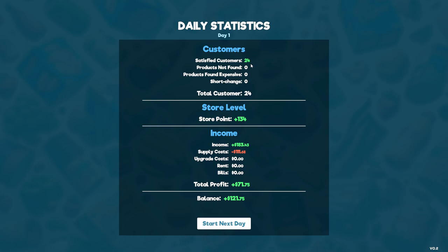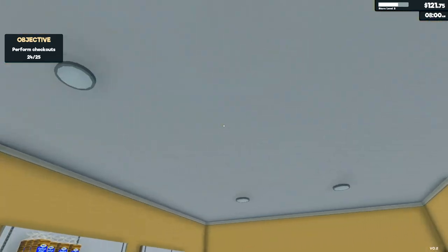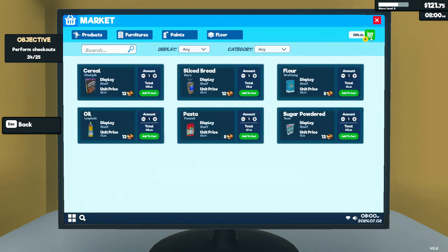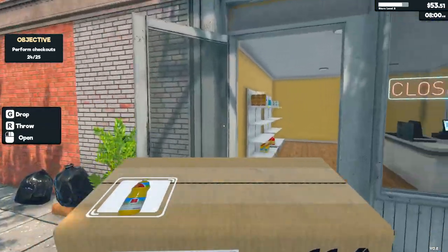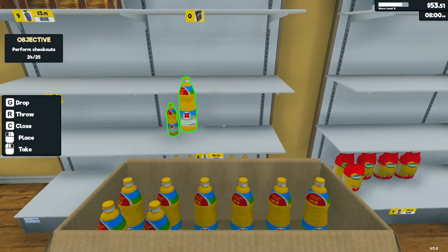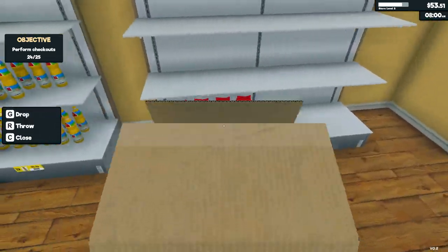That was day one — four satisfied customers, so no one was complaining. You receive daily bills starting today — make sure to pay the bills using your computer before their due date, or they'll be paid automatically. The more electrical devices, the more expensive the bills. It'll get easier when we get a cashier and some restockers, so we don't have to do everything ourselves.